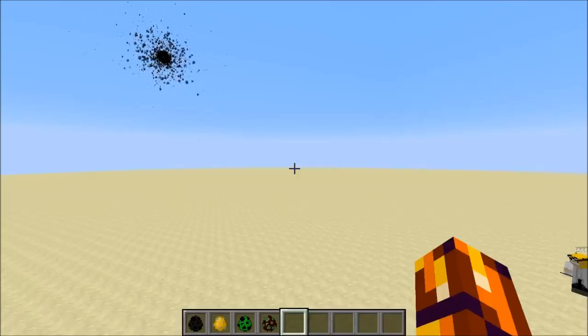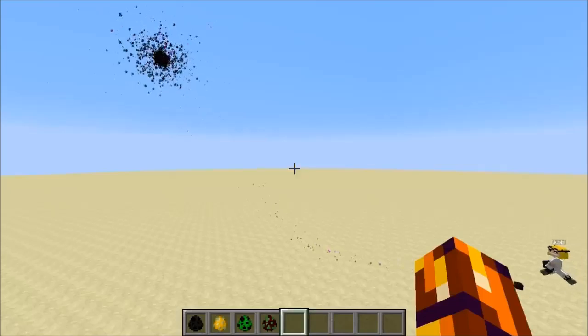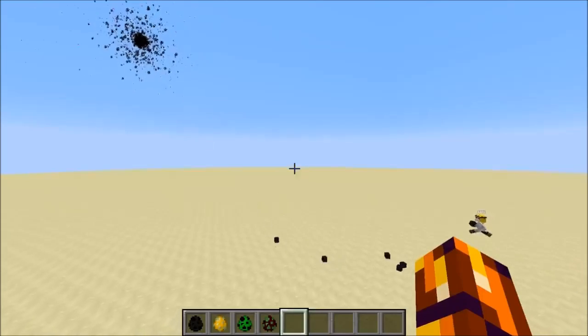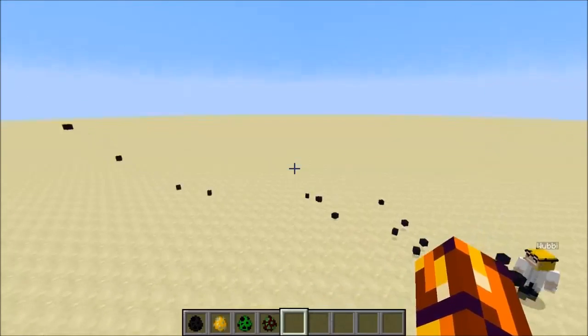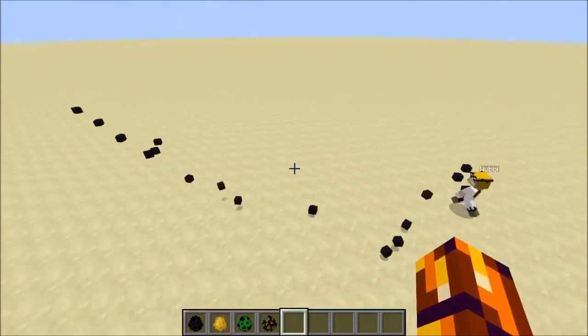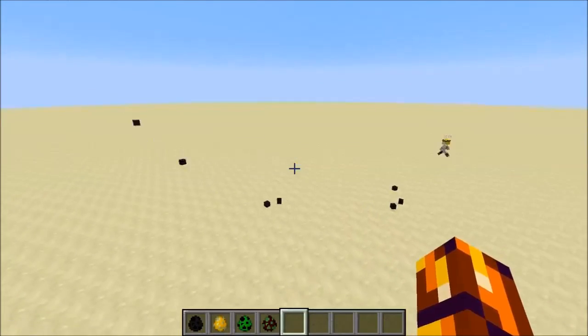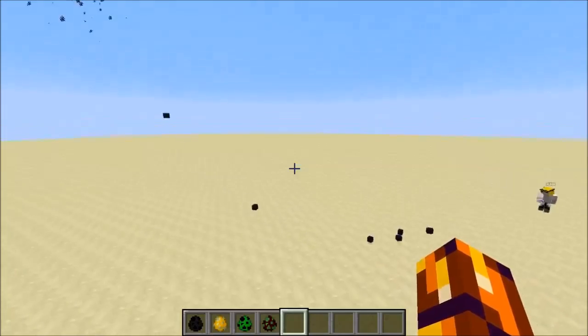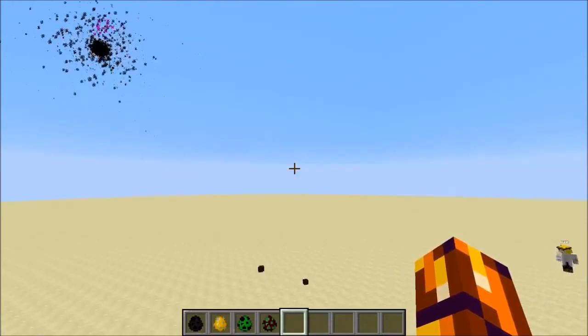These black holes don't just attract mobs — they can actually also handle items on the floor, although you'll see they are very jittery. That's because Minecraft handles teleports and rendering of items in a different way depending on what's happening.